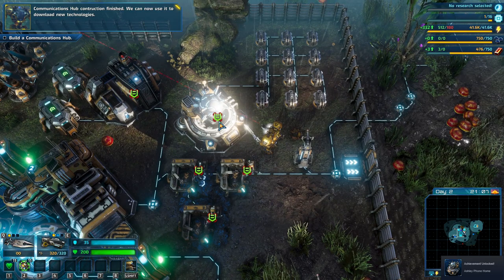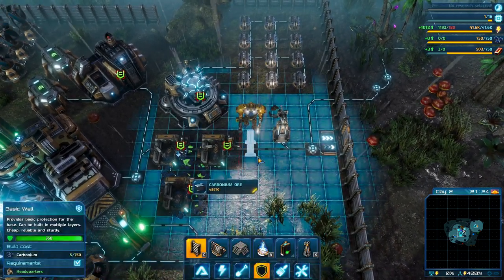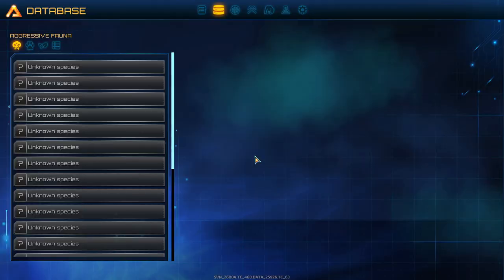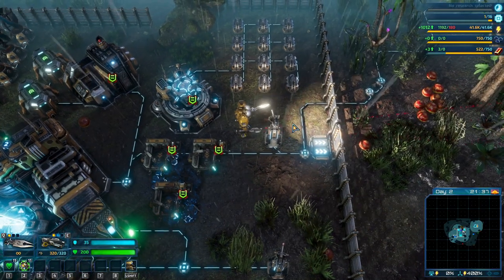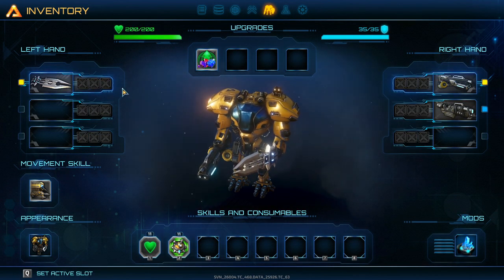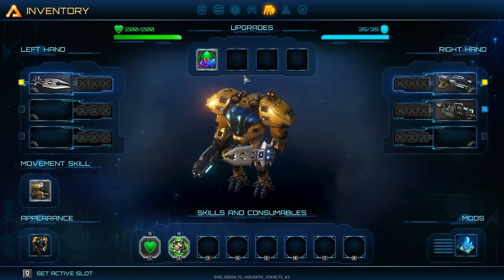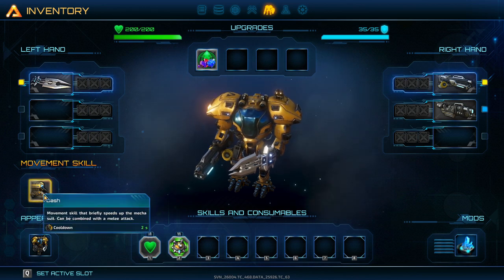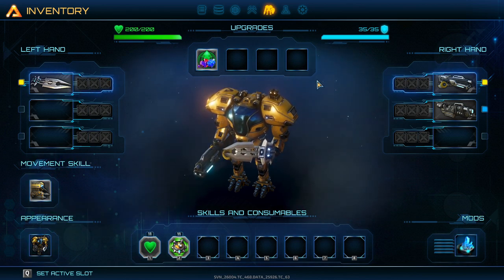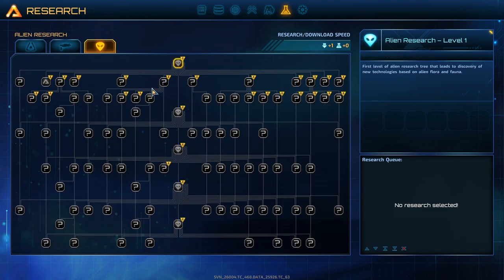Let's get that built and see what it does, and then we'll call this the first episode. Our Carbonium is actually full. Communications hub construction finished — we can now use it to download new technologies. So that's the database, the orbital scanner. I is our inventory — look at all that stuff. Look at our beautiful sword, our gun, we have a small machine gun and a blaster. We have our skill: instant repair, small mine, movement skill. O is research — look at the research tree, look how big it is. And that's just one branch — then there's the next and the next. That is insane.